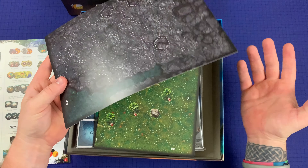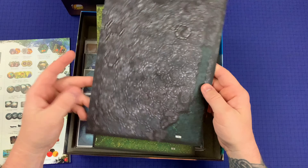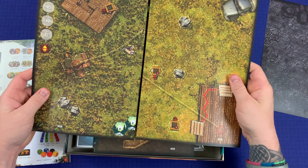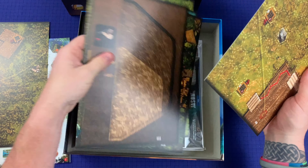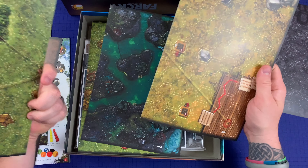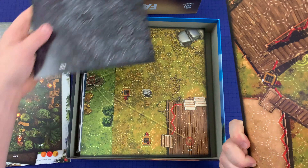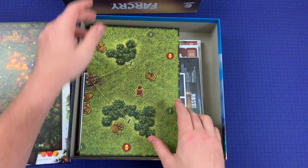I know that for the war game community, or even the 18xx community, having boards like this is not unheard of. But it's pretty rare in the regular board game community to see that. I'm guessing some of these hook together — yeah, like here, those two go together like that, and then these two as well. Interesting.